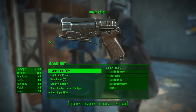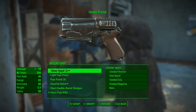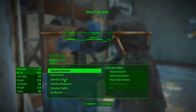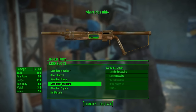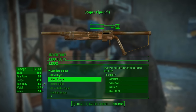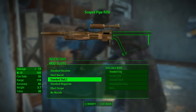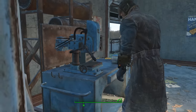Weapons workbench — what can we do? I'm mostly using the short pipe rifle, damage 13, 10 millimeter. I can give it a heavy frame — tempting. Short barrel, standard stock, standard magazine, large magazine, standard sights — hey, short scope! Let's go with the short scope. That's probably going to make my job easier. That, I think, is the extent of what I can make, which sucks a bit, but was probably worth it.